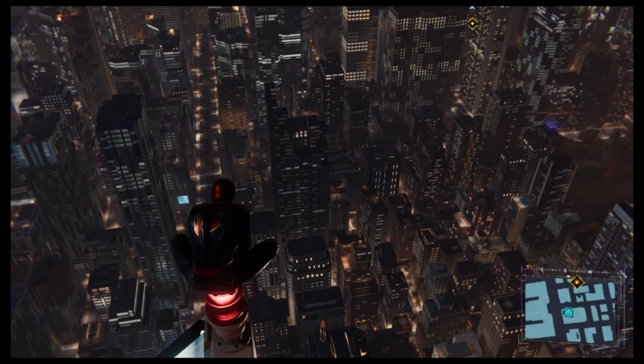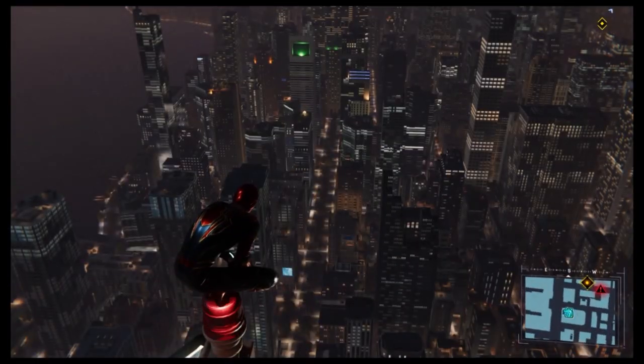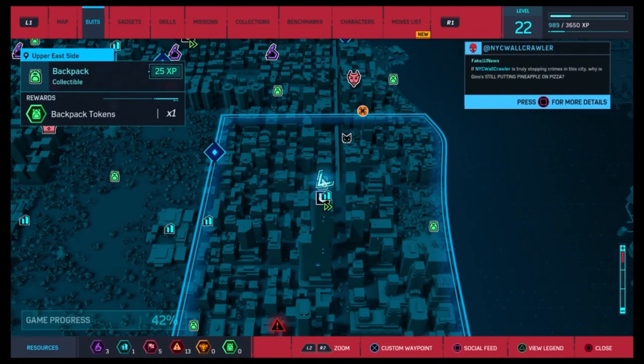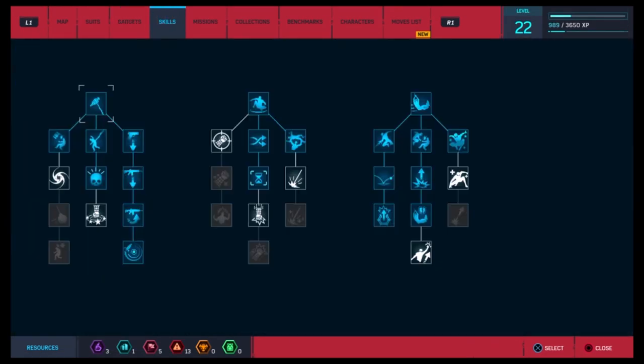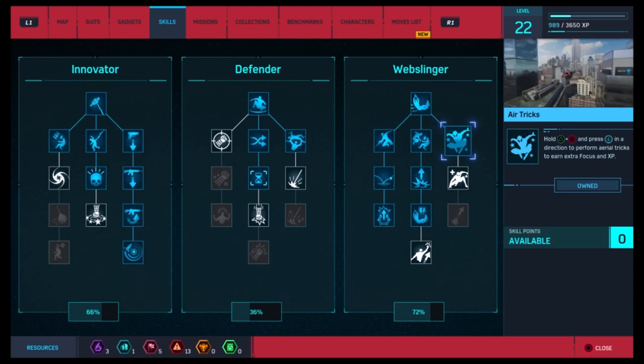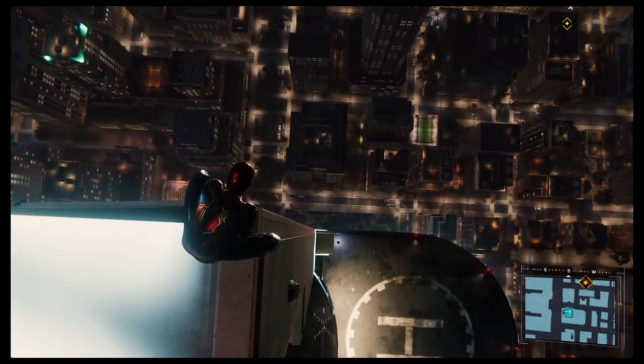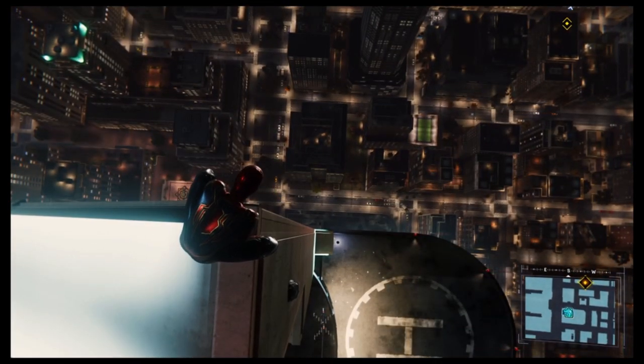What is up guys, it's Matt from Schoolbusters and today we're doing another trophy guide. This is the Stick and Tricker. All you need is to have the air tricks skill purchased — it's only one skill point.